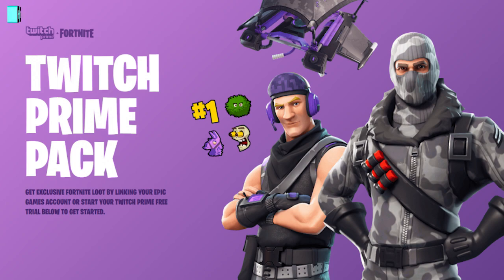You've got to link your Epic and Twitch accounts, and once you've done that you can complete the final steps to claim your content. Then after that you just log into Fortnite and get your free loot.